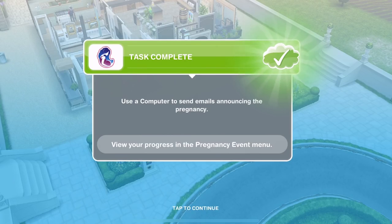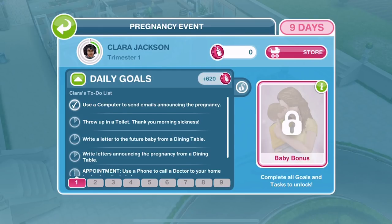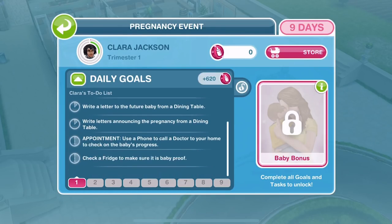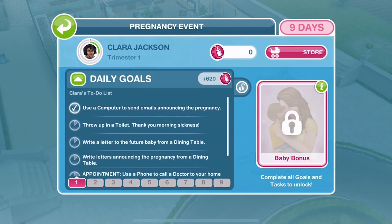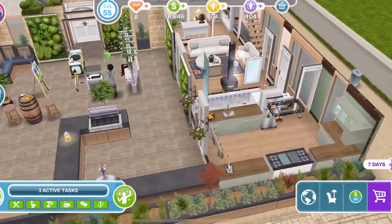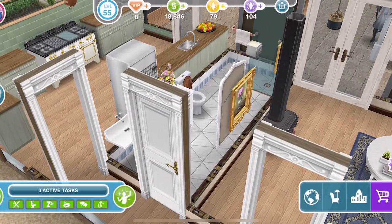Clara has finished using the computer to send emails announcing the pregnancy. Let's go back into the daily goals. What I didn't realize before was that all of these goals we can see are day one goals — along the bottom we have each day, so day two goals aren't up yet. All of the things she needs to do on day one: she's used a computer to announce the pregnancy, and now she needs to throw up in a toilet. Thank you, morning sickness. Let's go to a toilet and throw up — morning sickness is 27 seconds, so that's not too bad.